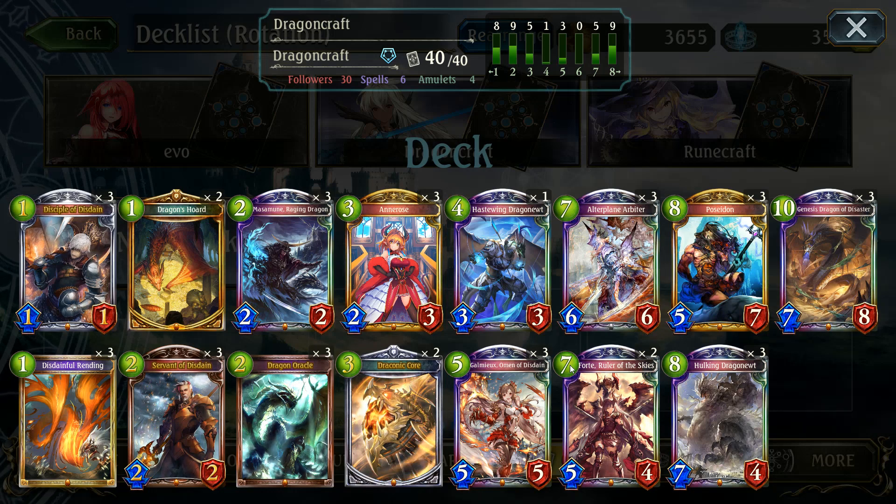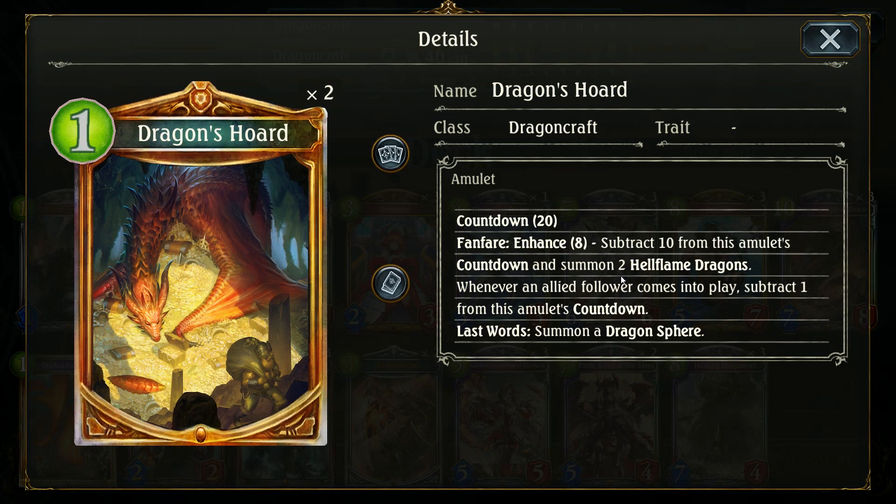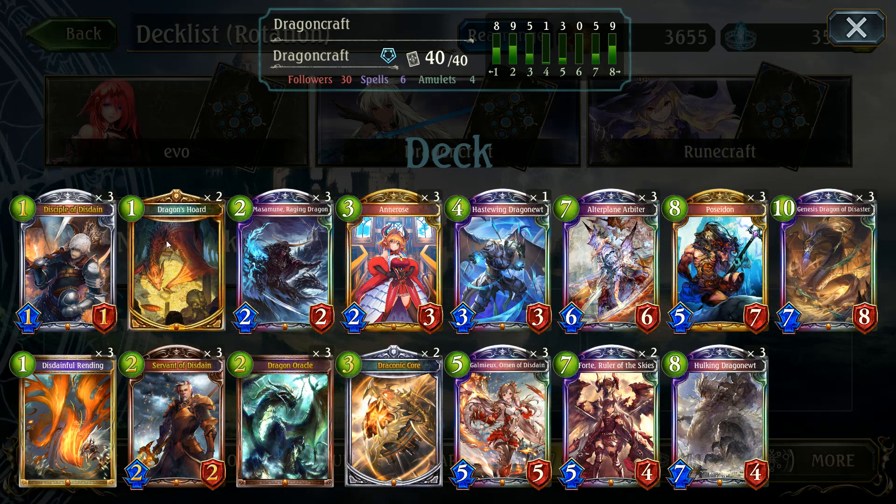I'm not really sure how to name this deck entirely. It's running the basic ramp engine with a lot of the ramp support cards, but its top end and middle are very different. Haste Wing Dragnoot is not a card you usually see. Ult Plane was cut a long time ago but it's starting to make a comeback. Ruler of Skies is becoming a little more popular now. Hulking Dragnoot is good and Genesis is actually quite good. Dragon Horde is something I even in this video don't think I ever got to use, but it's definitely a solid card — especially if you get it turn one, it's a very very good card.